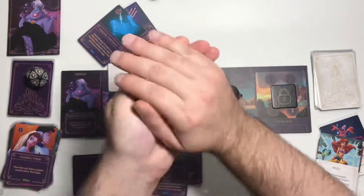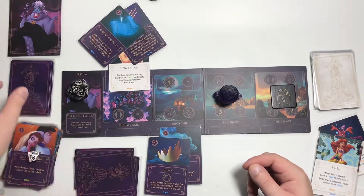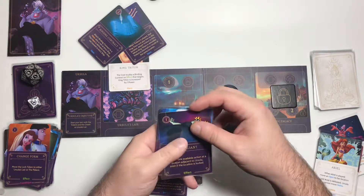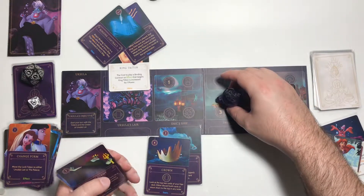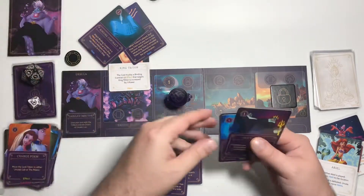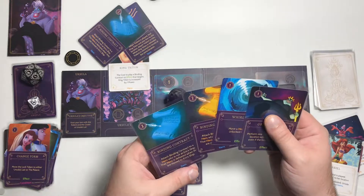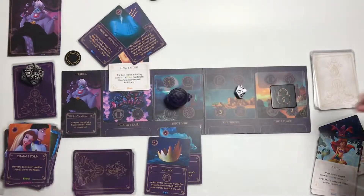Rolled a 6, we do not get fated. Move down to round 8, draw three cards. We gain 1 power here. We would have played Whirlpool to move Trident over to kill him with that contract, but it's going to cost 2 power to do that and all we can get is 1 — so we'll just have to hold on for that. Let's end that turn. We get fated.